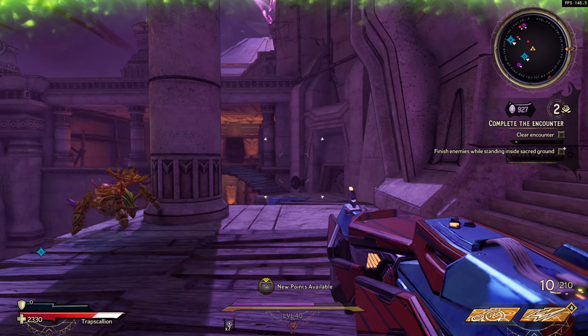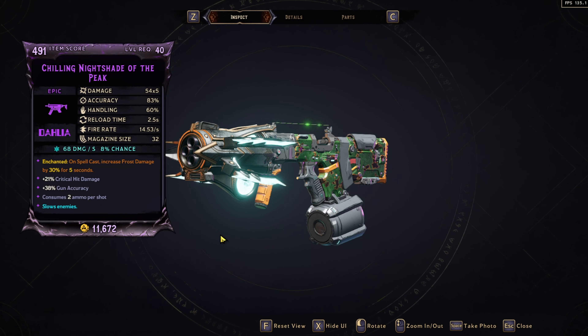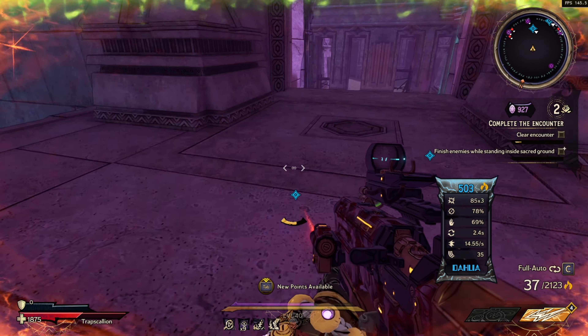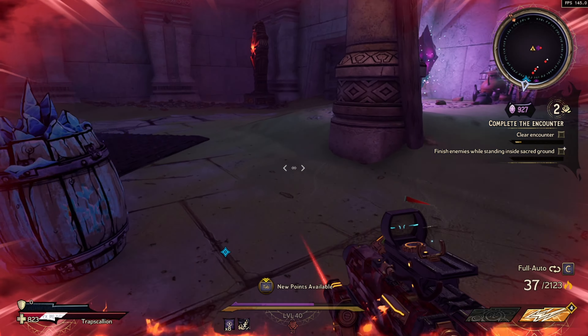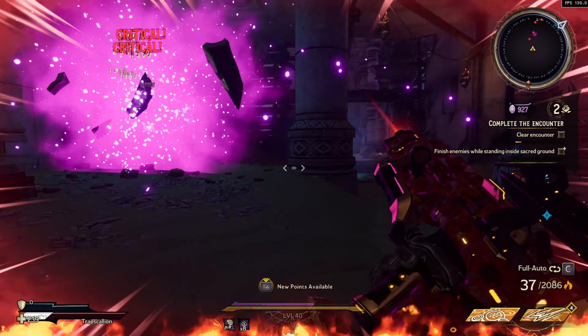Welcome to today's video. We're going to be talking about the Nightshade SMG in Tiny Tina's Wonderlands. This is a Dahlia SMG that has a lot of DPS potential. This is the first epic weapon I'm covering on my channel, and for good reason — a lot of epics in this game are really good, but the Nightshade stands out to me. I use it on all of my builds and I highly recommend it.